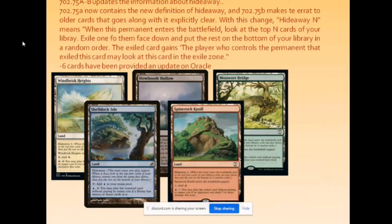The Lorwyn land cycle got updated because of the Hideaway update — they now have Hideaway 4. Previously the text just said when it enters the battlefield look at the top cards. If you notice, Shelldock Isle has the old text for Hideaway whereas the Spinerock Knoll, which was reprinted, now has the new Hideaway 4 wording.